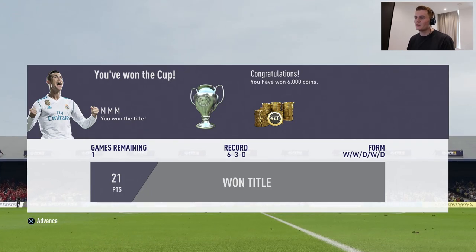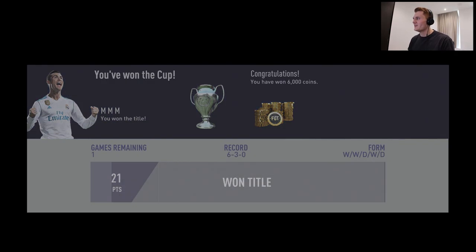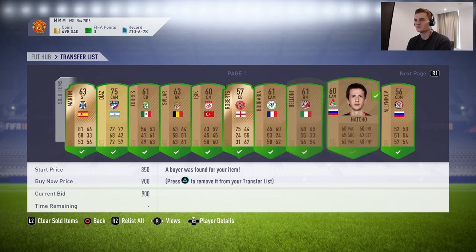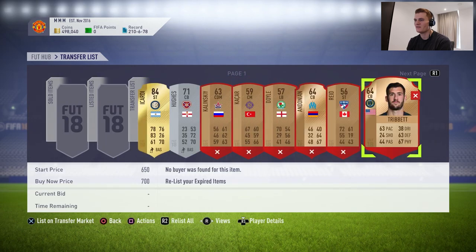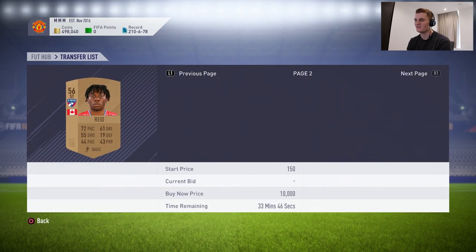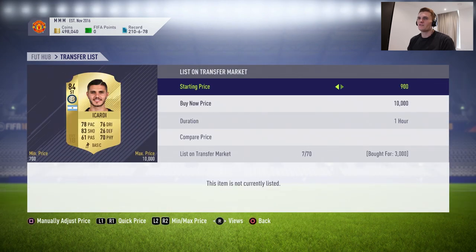We shouldn't have drawn so many games — we probably should have won that a long time ago. Almost everything has sold — loads of stuff. We've got to relist Icardi and a few other things. This Turkish League guy is like 6k at least — I'll put him up for 5.5k. And we say a fond farewell to the old Icardi, listing him for 6,900 coins — we bought him for 3k so that's some good profit, at least it's something.